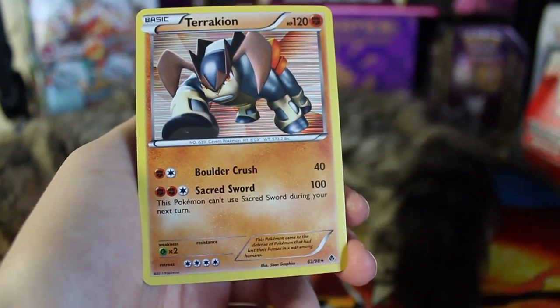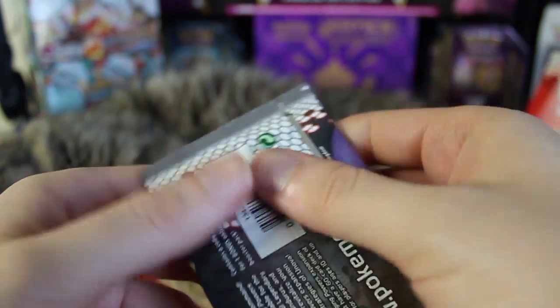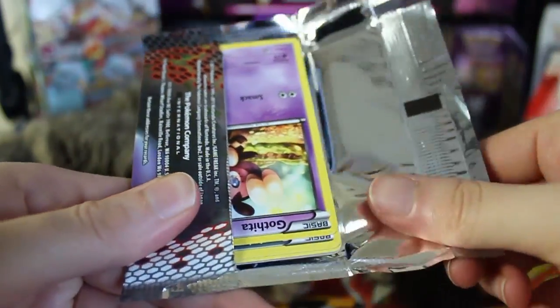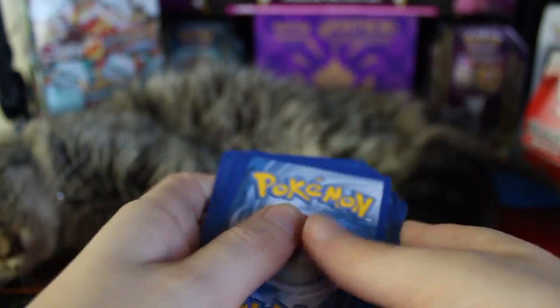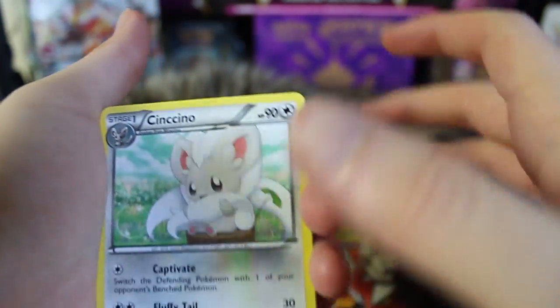We've got a Terrakion Holographic with Boulder Crush and Sacred Sword. 'This Pokemon can't use Sacred Sword during your next turn.' This set is before the modern-day EXs. The EXs that we know today were introduced in the Black and White sets, but not quite yet. Pokemon cards got a lot more powerful after those EXs were released. There were EXs previously — as far back as Generation 3 — but not the ones we know today. The modern EXs were introduced later on in Generation 5, so if I keep opening Gen 5 sets we'll eventually get to those.